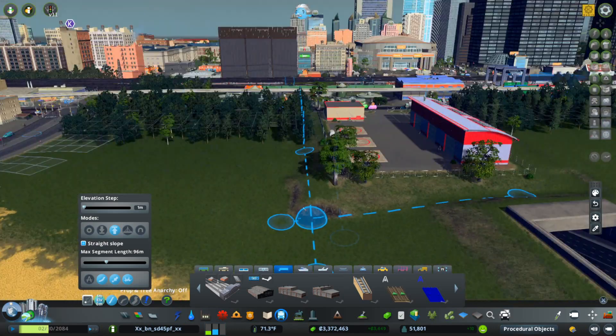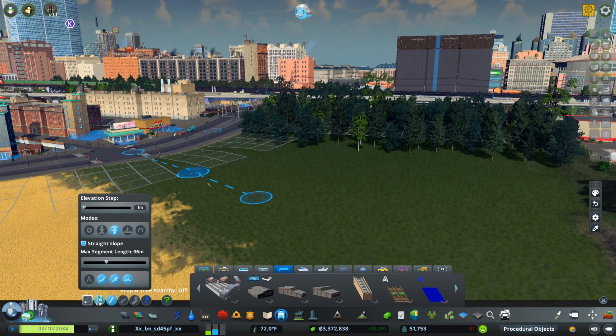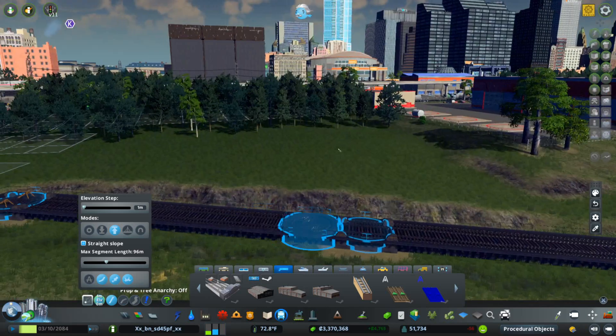In this case, my North American Rail. Look at that. And it'll even work with Fine Road Tools to make sure that it is using the correct settings, whether it be elevated or bridged, lowered, etc.